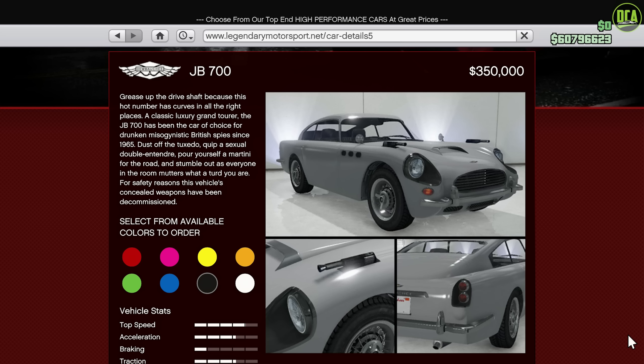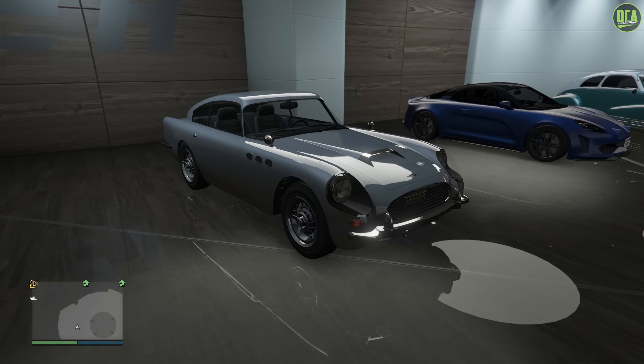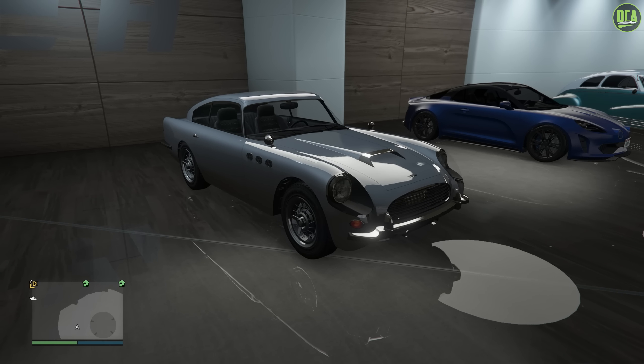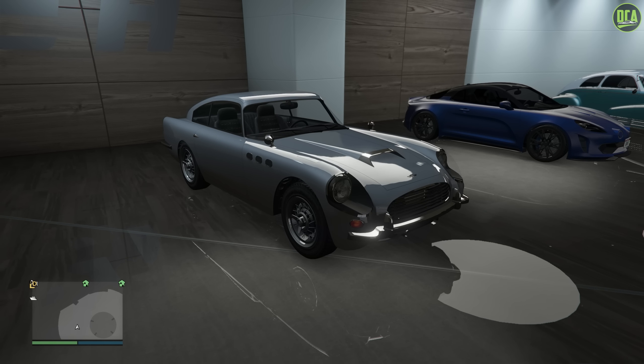The vehicle we're going to be using for this build is the Dubachi JB700W, available from the Warstock website for just under $1.5 million. Alternatively, if you want something a lot cheaper, you can also use the regular JB700 from the Legendary Motorsport website for only $350,000. However, the guns on that one don't work, and it doesn't have any of the secondary mine weapon upgrades like the W has. Pretty much the only difference is the weapons actually working, and you're paying over a million dollars more for it.